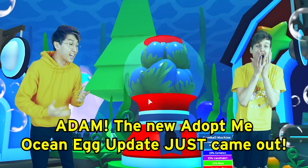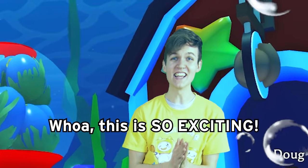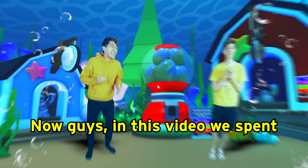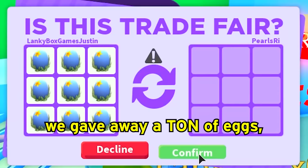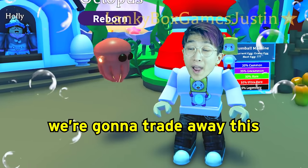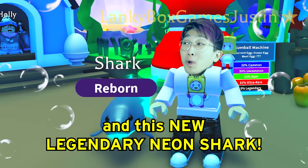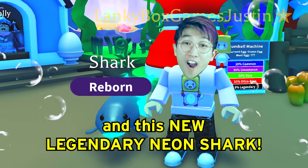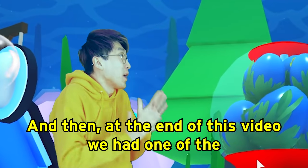The new Adobe Ocean Egg update just came out! We're underwater now. In this video we spent a whole lot of Robux, gave away a ton of eggs, had a bunch of the new legendary pets, and we're going to trade away this neon legendary octopus and this new legendary neon shark.